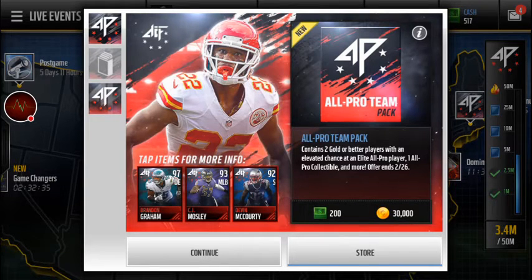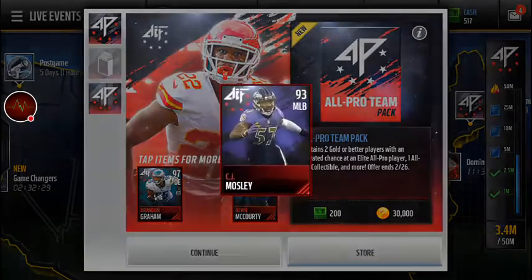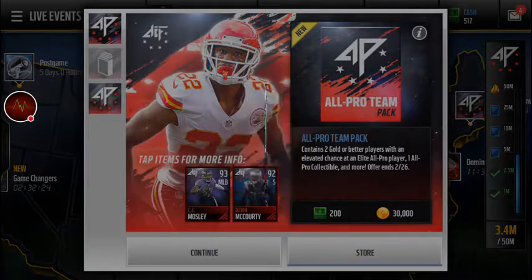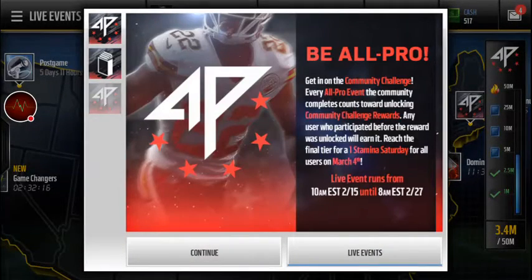We got some highlighted players - Devin McCourty, CJ Mosley, and this 97 Brandon Graham. His moves are really good - tackling, power moves, hit power. The community challenge also has a chance of getting one Stamina Saturday, which is pretty sweet.